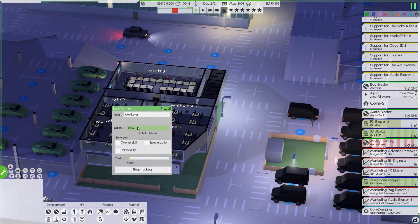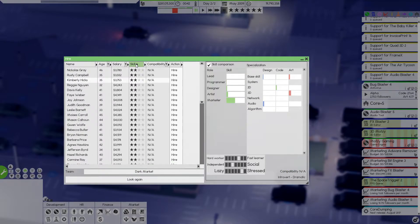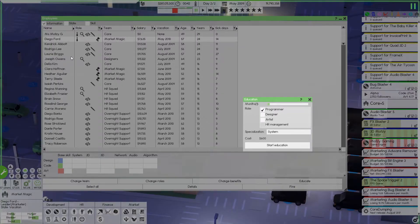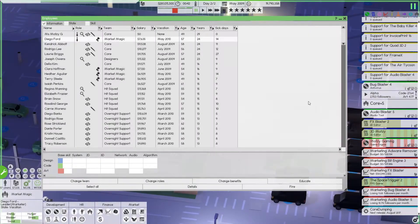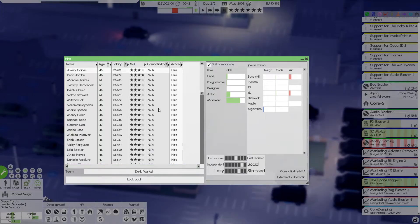We need a marketer. Let's start at medium pay — bang, let's spend some money. Dark Market — of course there's no compatibility issue there. Everyone's only two stars and I can't train on marketing, can I? Didn't think so — we're gonna switch that up. We're gonna go marketer, go high pay, spend some cash. I want these guys to be like knock-down, amazing, incredible — let's crush this thing!